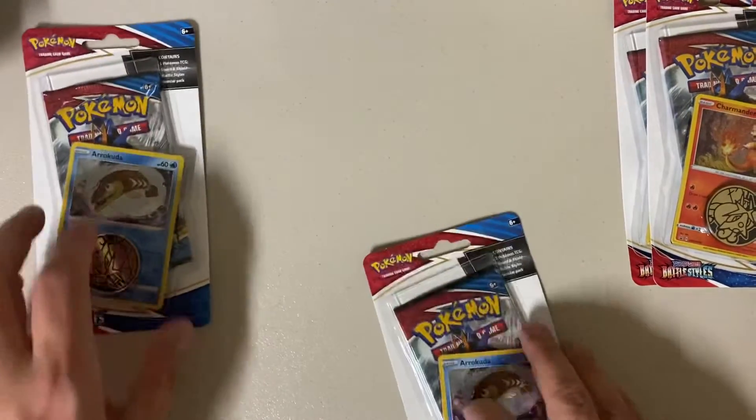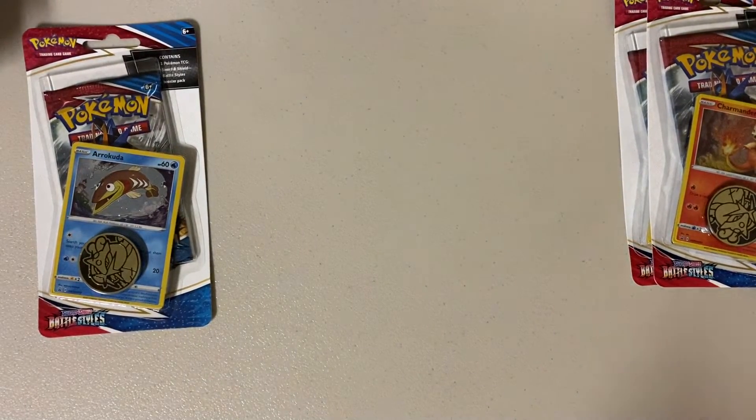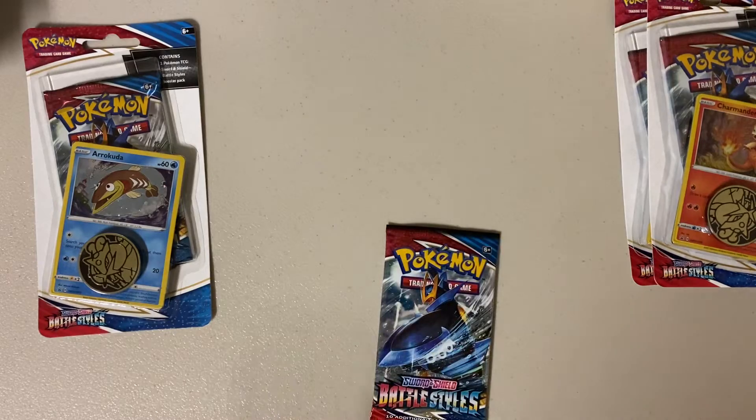Not that I know that means anything, but I want to say the last two packs that I opened where I pulled a rare or ultra rare — or stupefied rare, whatever it was called — I want to say that that had a Charmander on it, but I don't know.